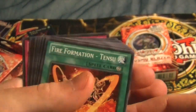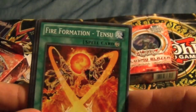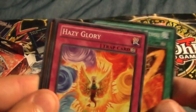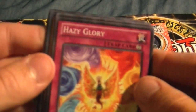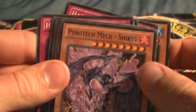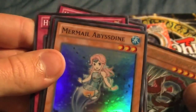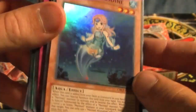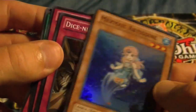Into the first pack. Fire Formation Tensu — I'm actually making a Fire Formation deck just like everybody else, and I need these Fire Formation cards. Also got Hazy Glory, a Double Shark, Pyrotech Mech, Shiryu, ZW Tornado Bringer, and a Mermail. Abyssinodyne — Super Rare! Nice way to start off with a foil card for the first pack.